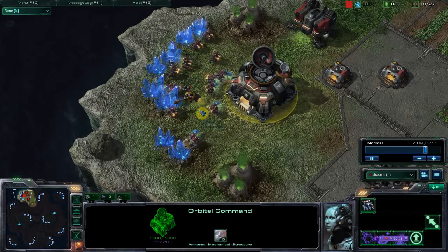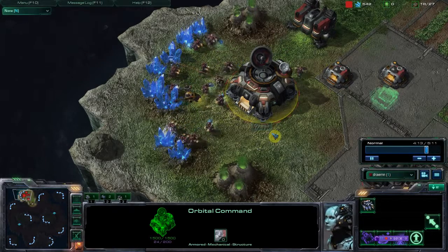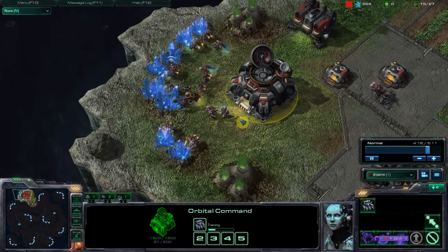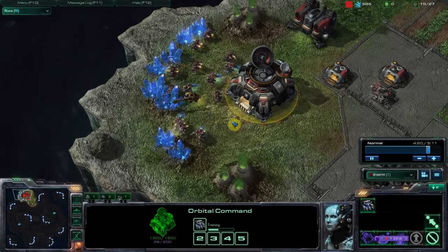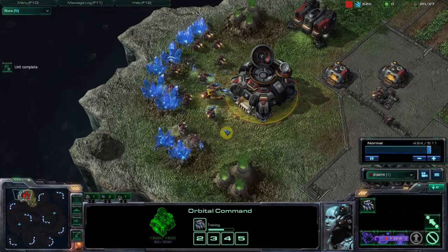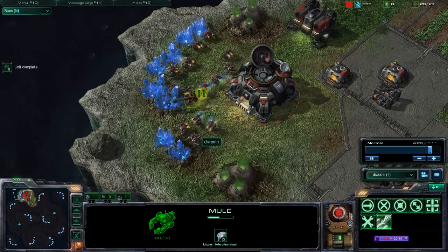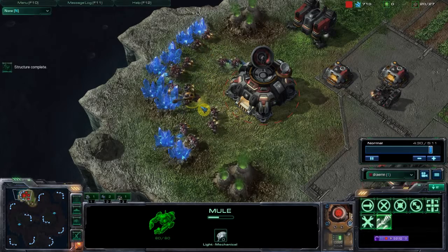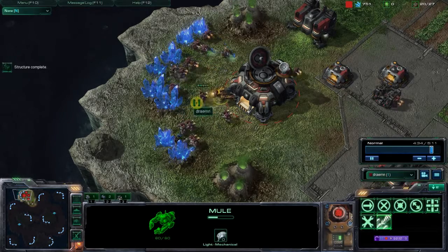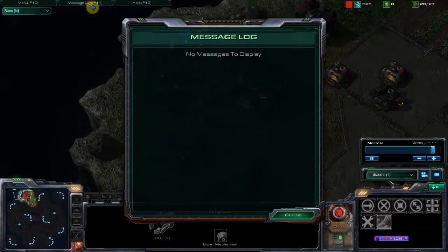Mules are amazing. And the great thing about mules is if you have two or three command centers and you just start a new base, or you just had all your SCVs wiped out and you've got a lot of energy in each, you can call down like eight or ten mules at once, and suddenly your economy won't be going as fast as if you had 15 or more SCVs mining minerals. Mules are great because they can still be used later in the game. They can always be used to catch up an economy when your opponent is ahead of you, and they collect a lot faster. So, that is mules.